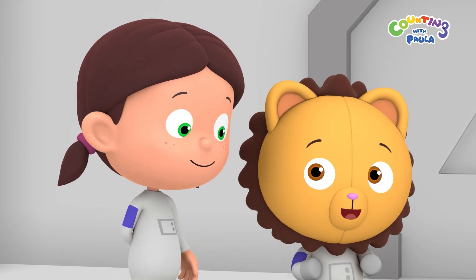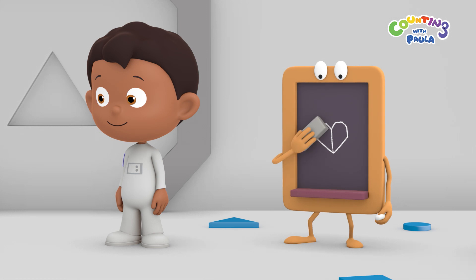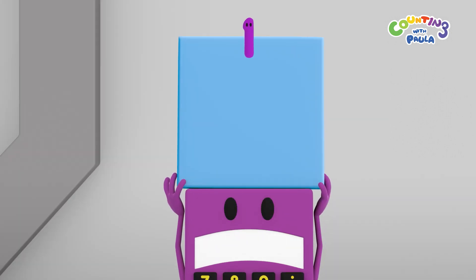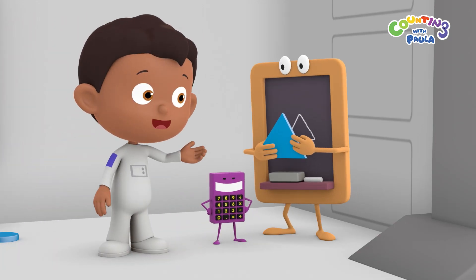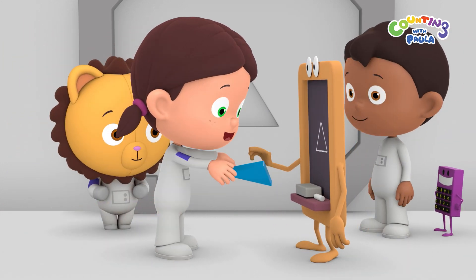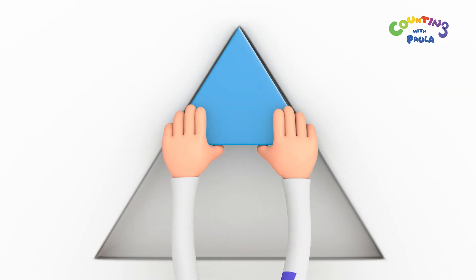You have to find four triangles and fit them into the big shape on the door. It's the only way to open this door. What's a triangle, Paula? A triangle is a shape like the one on the door. It has three sides. That's not a triangle, Calc. It has one, two, three, four sides. It's a square. Hey, I think Chalky has found one. Let's count the sides to be sure. One, two, three. Three sides. This is a triangle. Well done, Chalky.